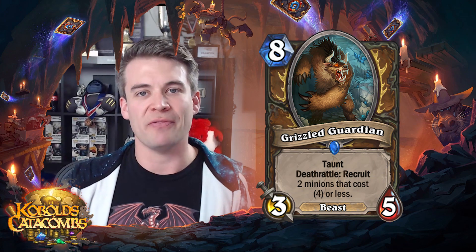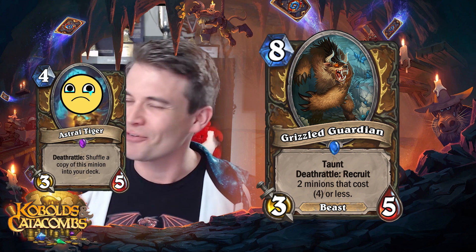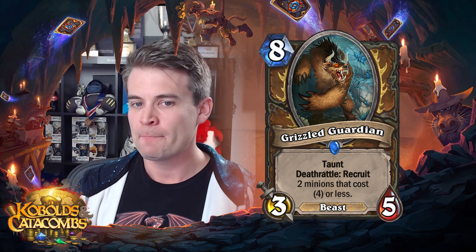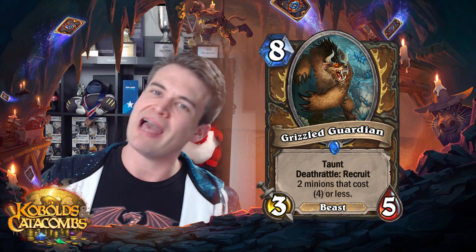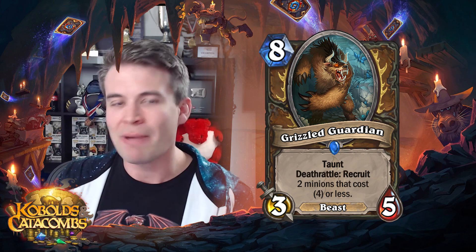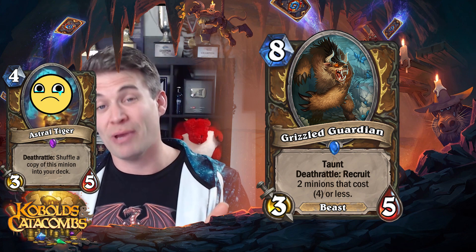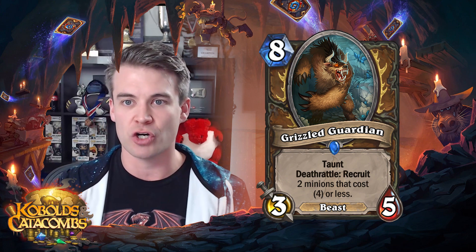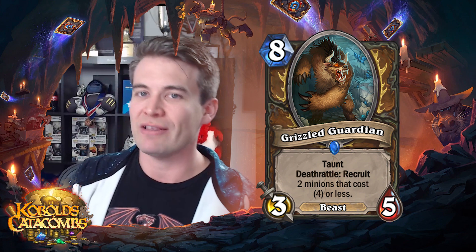Next up we have Grizzled Guardian. With the 4-cost Deathrattle infinite recursion minion, this is kind of an interesting card. When I first saw it, I was thinking Big Druid and decks like that have a ton of really powerful things they can do at 8 mana. This, along with Astral Tiger, can give you some powerful long-term grindy value on the board. And that in some metagames can be quite strong. I don't think this card will be good on release. I think the Jade Druid and Big Druid decks are capable of bringing so much power to bear at this sort of mana cost that it just totally outshines this long-term incremental 3-5s that you're getting out with this and Astral Tiger.